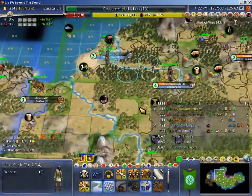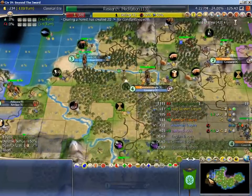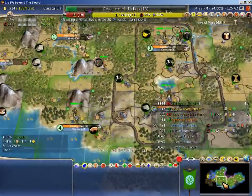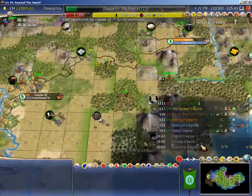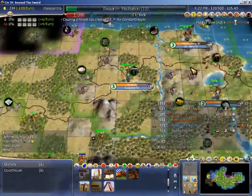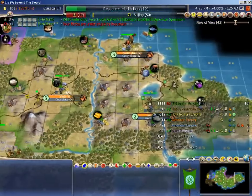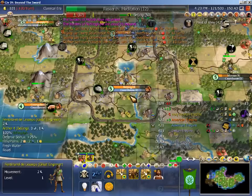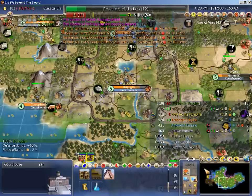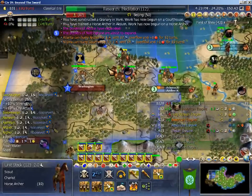There's a fairly impressive stack in Washington. Lincoln's archer - no other flashing notifications of enemy forces nearby me. I could rush the Chickenhitza - that would probably be the worst thing I could do, but I could do it. A golden age might be able to save me from strike.